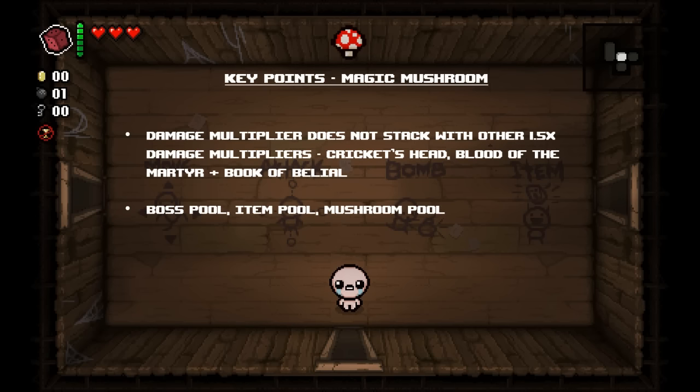Magic Mushroom can be found in the boss pool, item pool, and the mushroom pool. It's always exciting to find it there, and it gives you one third progress towards the Fungi transformation, which is one of the more lackluster transformations in the game — but it does give you a health up and a funny hat.